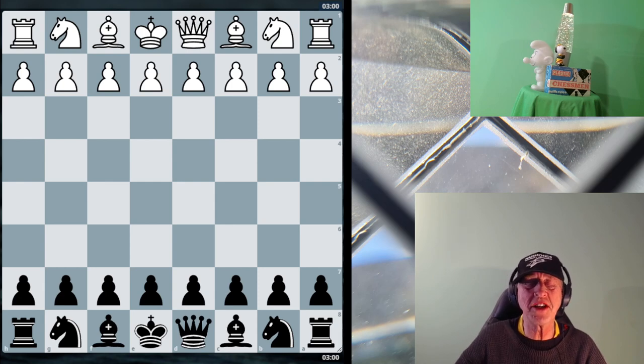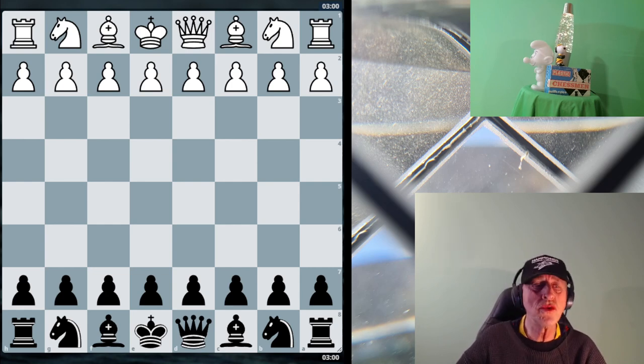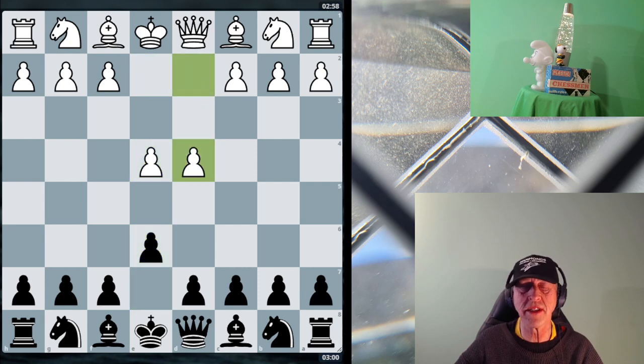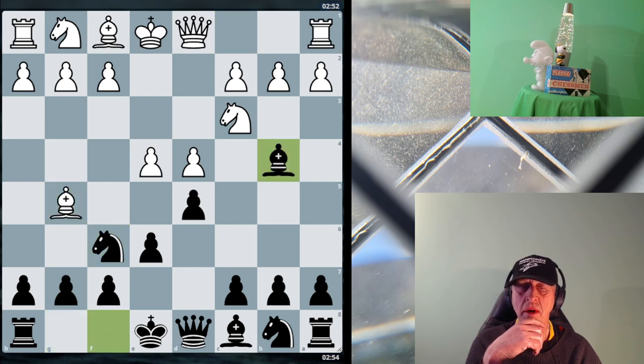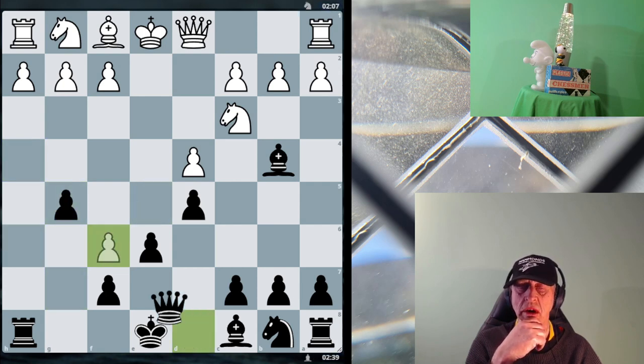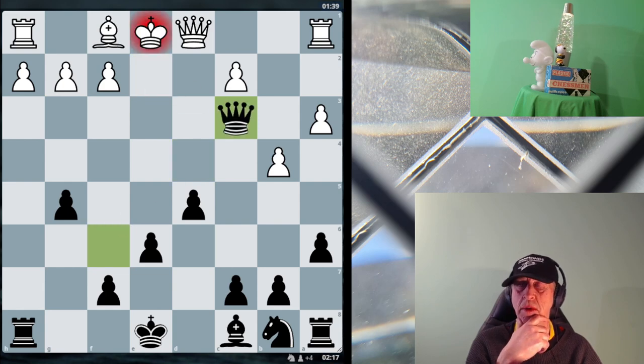The good old McCutcheon French Defense variation — one of my favorites and I know it quite well. I'm black again — I'm a black cat. This is the McCutcheon French, it's a good line actually, especially if white doesn't know what they're doing. Already after pressure h4, I've got g5. Oh, queen f2 — it was almost checkmate, pretty well clearly checkmate. My opponent resigned.